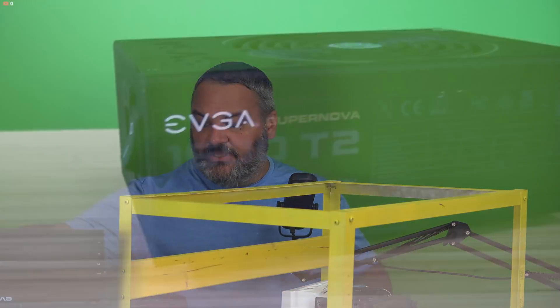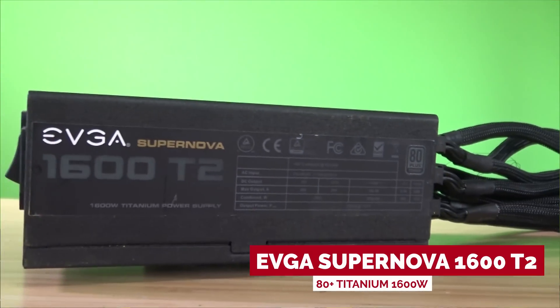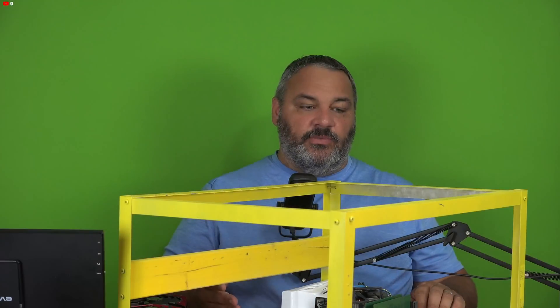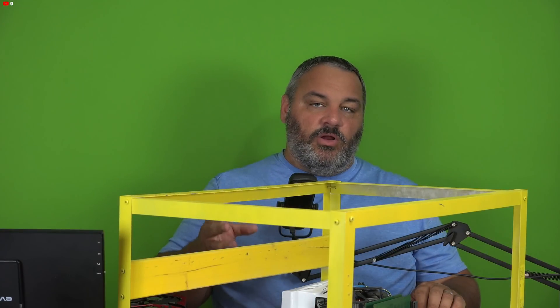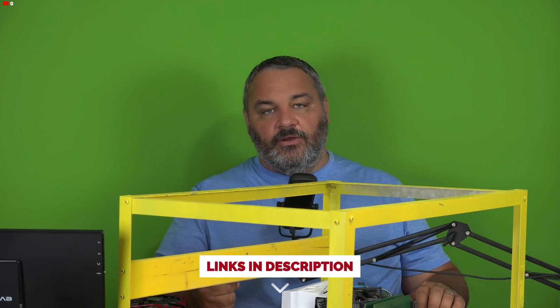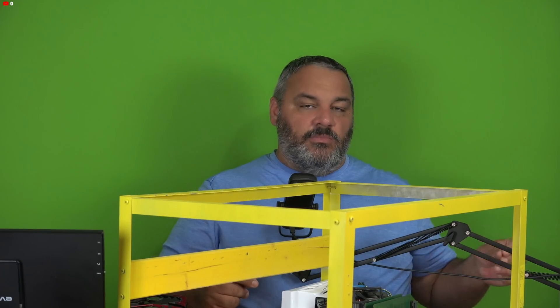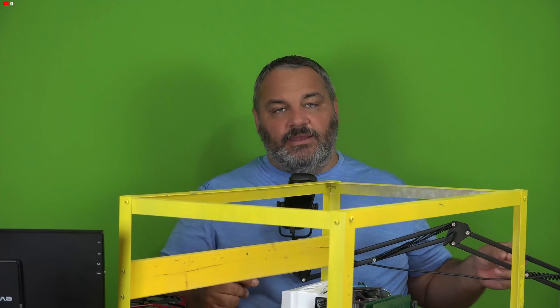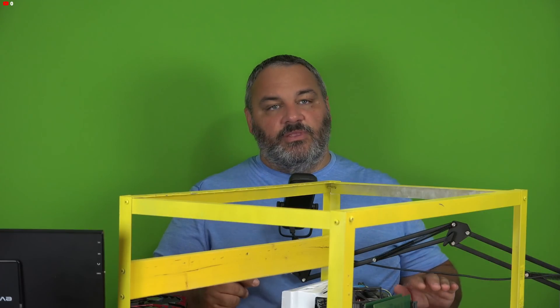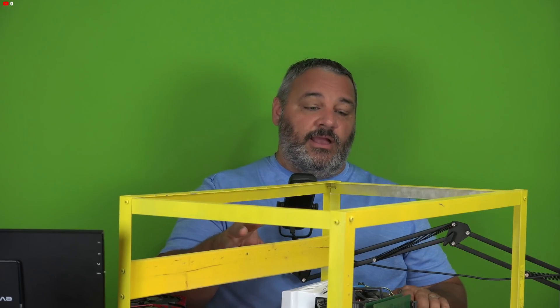Lastly, we have the Supernova 1600T2 power supply. For power supplies bought new these days, we would recommend using something like Parallel Miner - link below - and using the server style. You can get a much better solution with the platinum-rated power supplies available from the server style at a cheaper cost. Let's get right into this build and take you through each of the steps.